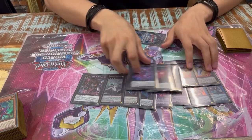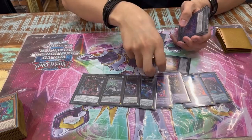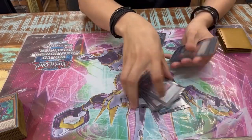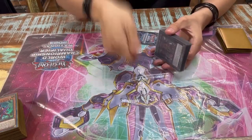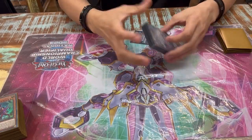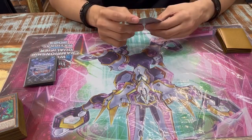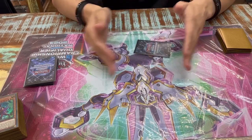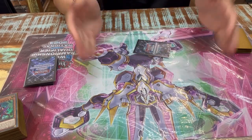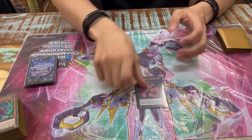Did you ever go for the full five-zone lock? No — I didn't want to get Nibiru'd because if I make the zone lock, he waits with the Nibiru and then it's next game. And if he has monster outs to your board, the five-zone lock doesn't do anything — you need follow-up. Kashtira isn't a deck where you kill your opponent on the first turn combo like Super Heavy Samurai.